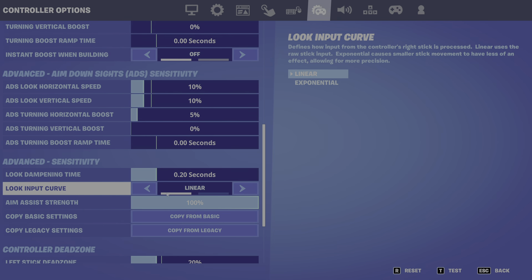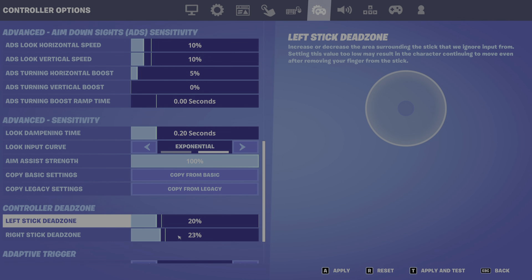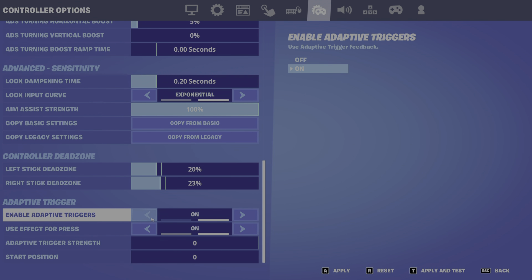Make sure this is on linear. You can try exponential, but that's all. For dead zone, you need to have dead zone 23 and 20 — well, that's what I use anyway.